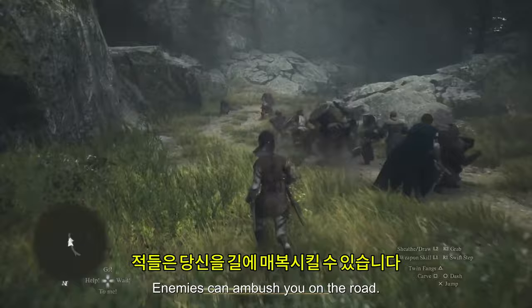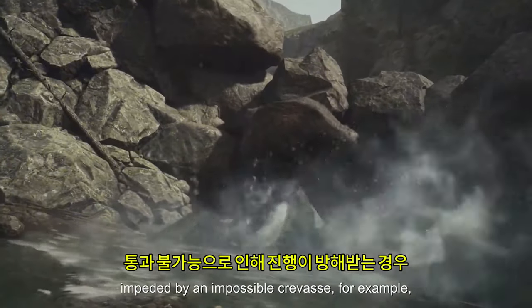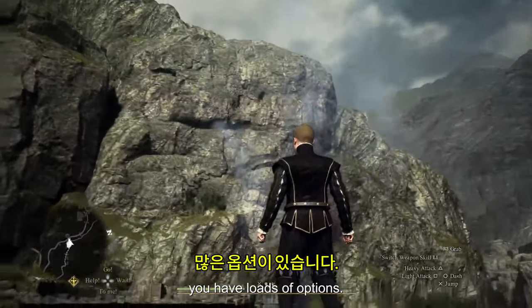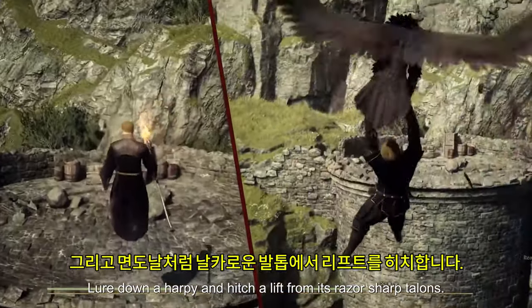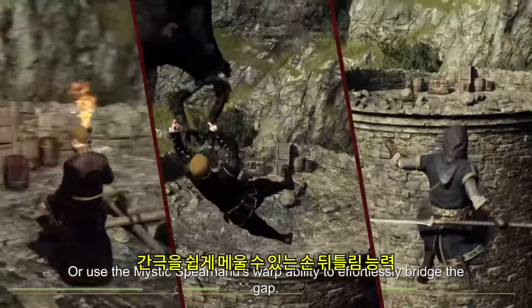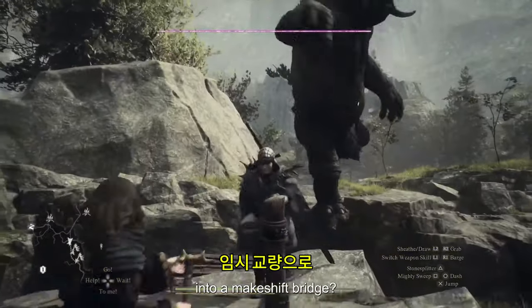Getting your boots on the ground also reveals multiple ways to circumvent problems. If you find your progress impeded by an impassable crevasse, you have loads of options: use magic to levitate across, lure down a harpy and hitch a lift from its razor-sharp talons, or use the Mystic Spearhand's warp ability to effortlessly bridge the gap. And if you want a more ghoulish solution, why not turn the fallen body of an enemy into a makeshift bridge?